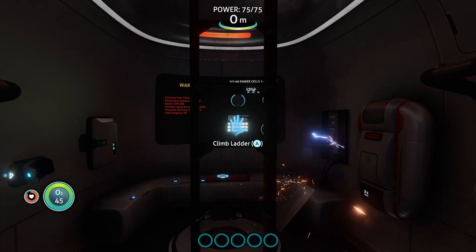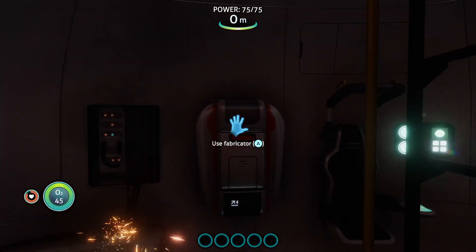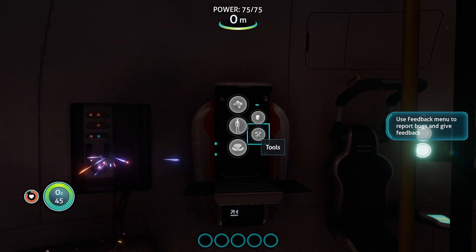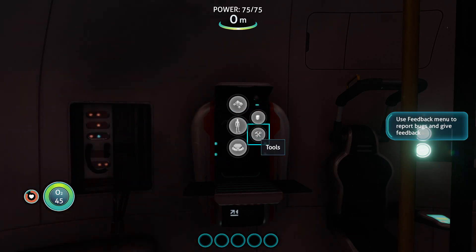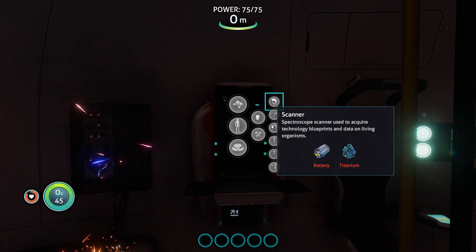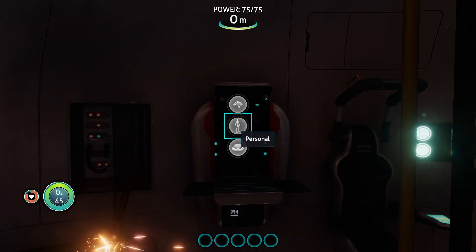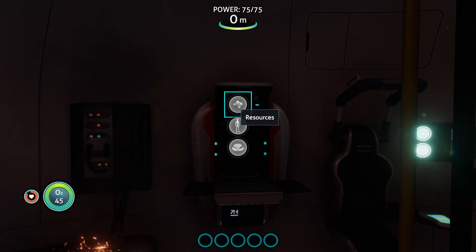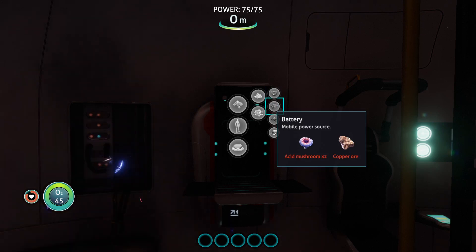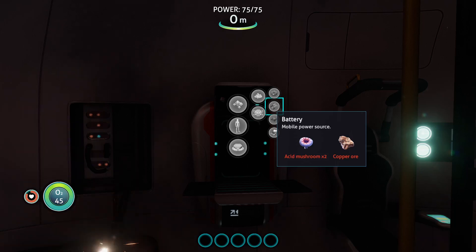Since the game doesn't really tell you a lot tutorial-wise, I'm going to pop over to the fabricator and find out what it takes materials-wise to make a scanner tool. It's under personal tools and there's the scanner - it requires a battery and titanium. To make a battery, you go to resources, electronics, and there's battery right there - it requires two acid mushrooms and a copper ore.